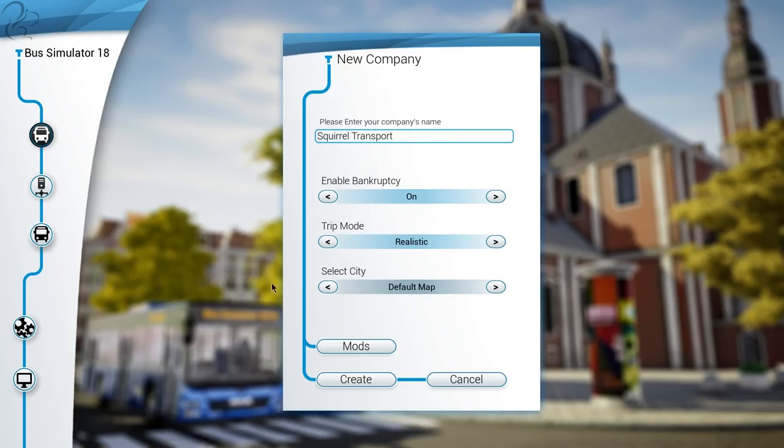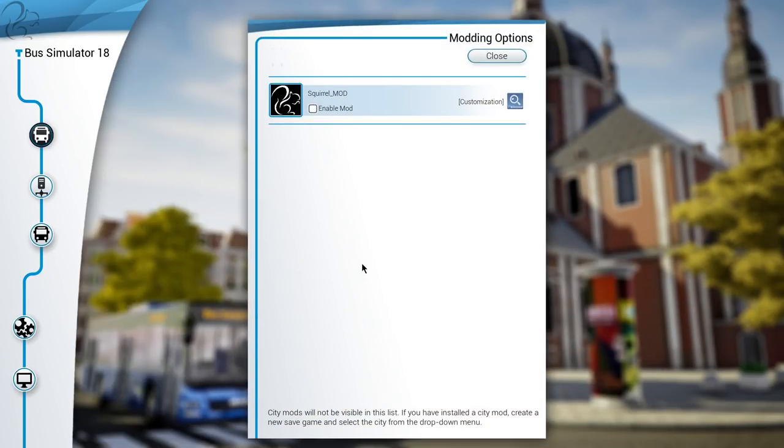Whether this will change I don't know. The default map is called Seaside Valley — not Sunny Valley, Seaside Valley. Whether we'll have more maps in the future, no idea. Now it does appear to have some kind of mod support. It says city mods will not be visible in the list; if you've installed a city mod please create a new save game and select the city from the drop-down menu. There's an implication that the game has full mod support and people can create cities, which is quite interesting.